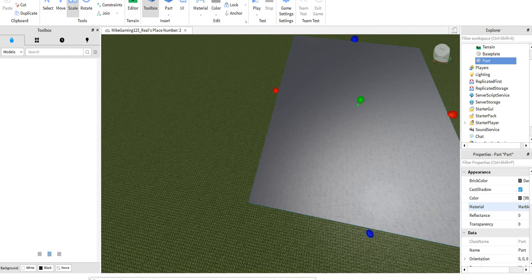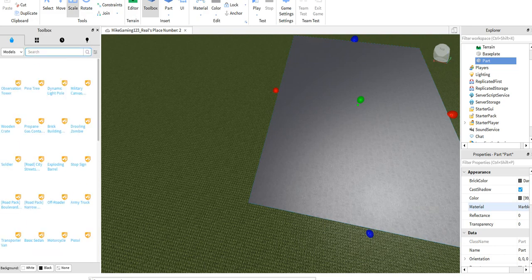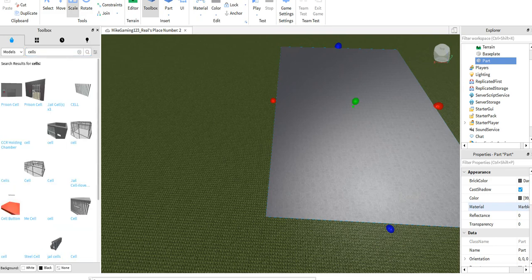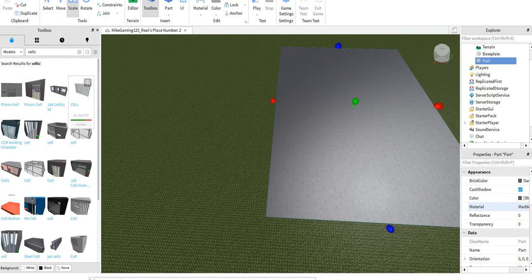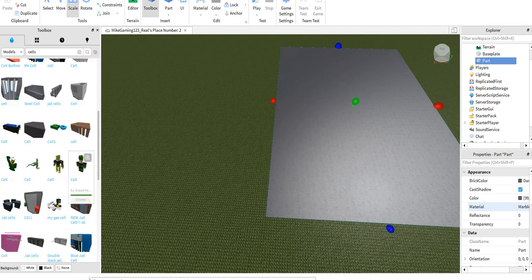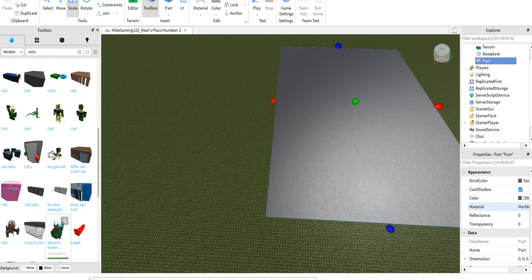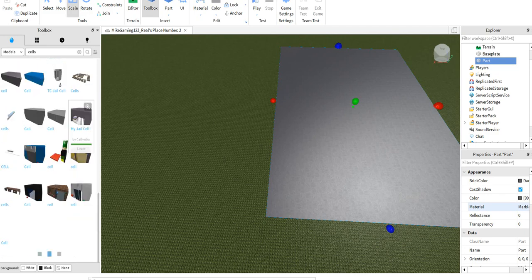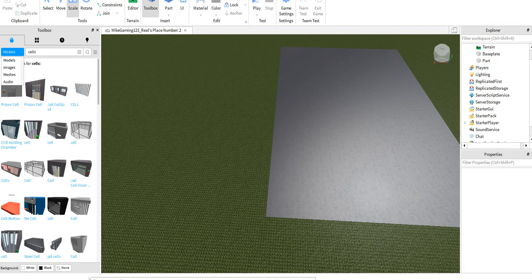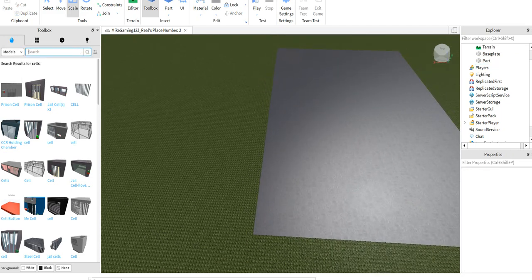Let's go to models — I will be showing you what people are making. If we do 'cells' right here, there's this prison cell — a lot of prison cells right there, there's a weird one, another one. We're gonna make our own cell in an episode — I'm not quite sure which one.